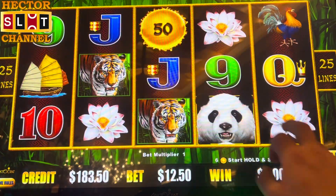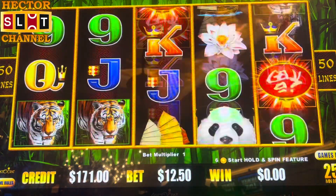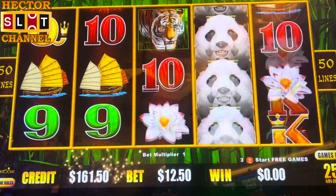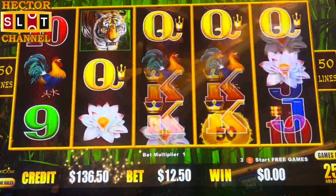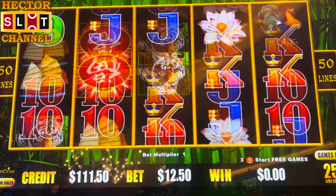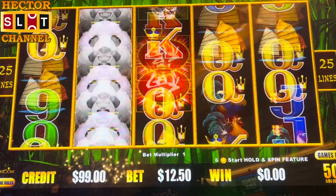All right, so let me choose the denom. I don't like quarter denom, but we'll give it a try. Let's finish it off. 1250. Come on, do it.